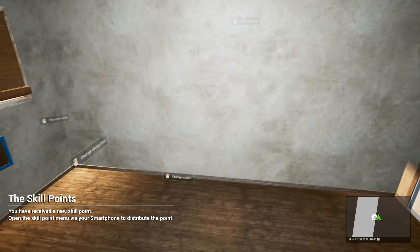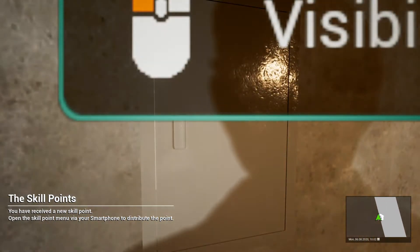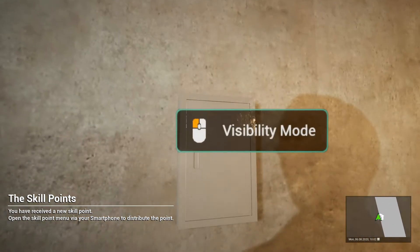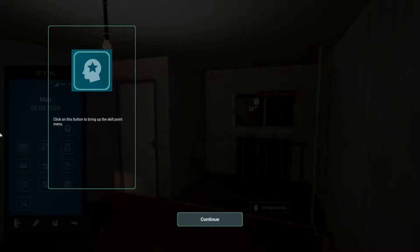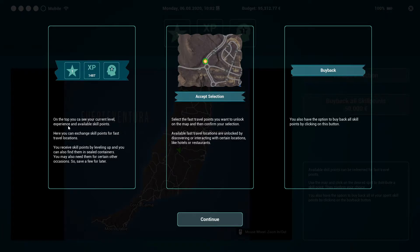'Open the skill point menu via your smartphone to distribute the point.' Where's the fuse box? Oh, it wants me to open the phone. 'On the top you see your current level' — they spelled 'can' wrong, another spelling error. 'Here you can exchange skill points for fast travel locations. Receive skill points by leveling up and you can also find them in sealed containers. Save a few for later.'